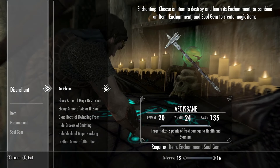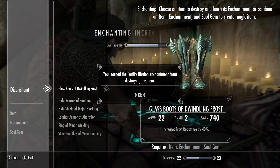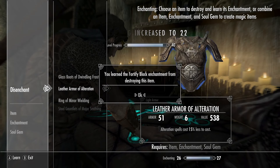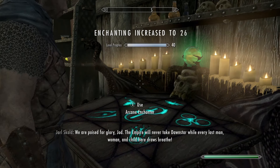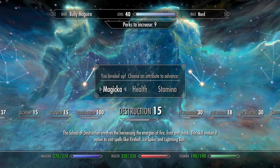Use the Arcane Enchanter — this is the one we're going to use to level up. Go through the enchanted items and disenchant the ones you want to learn. That leveled us up right there. Just by doing those disenchantments, we got to level 30 Enchanting.